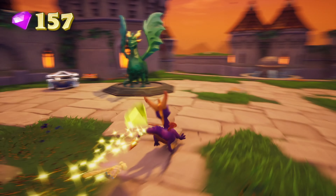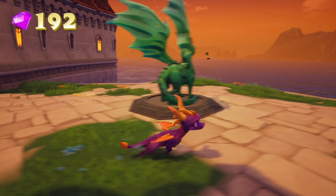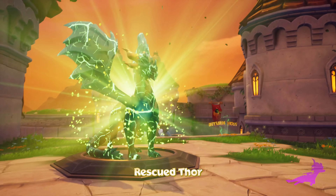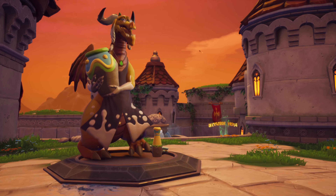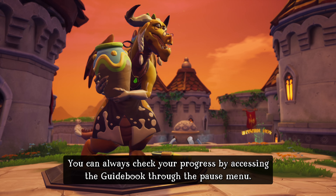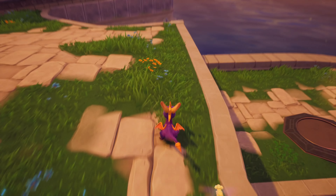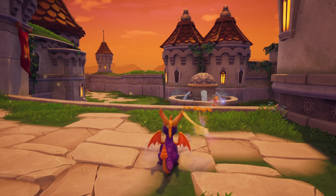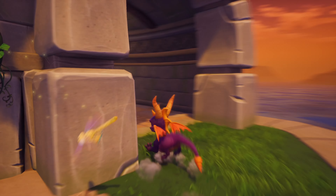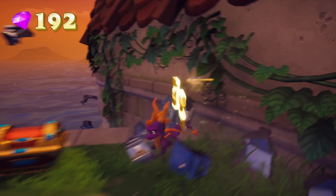What's up buddy, bye buddy. I'm missing things — that sucks. Thank you for releasing me, Spyro. You can always check your progress by accessing the guidebook through the pause menu. I'm missing eight — oh, explain why.